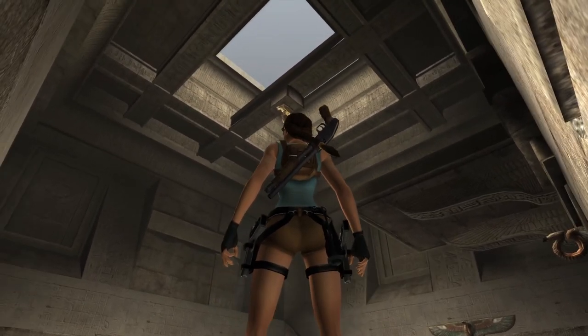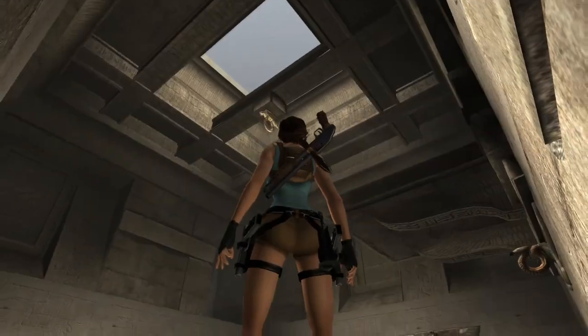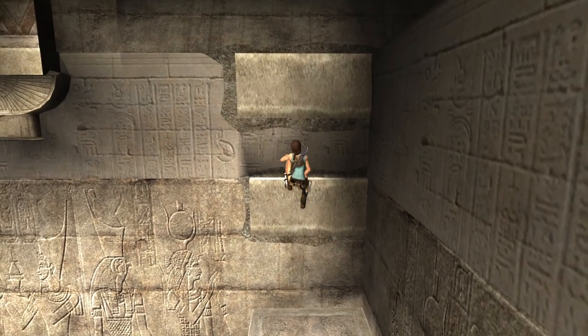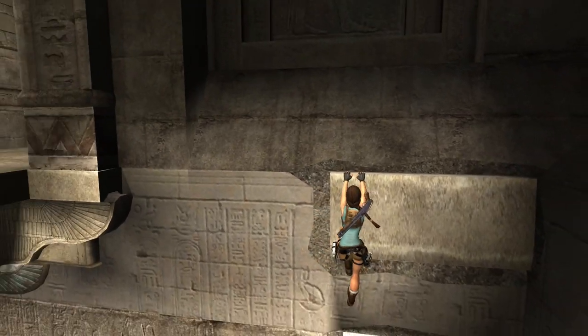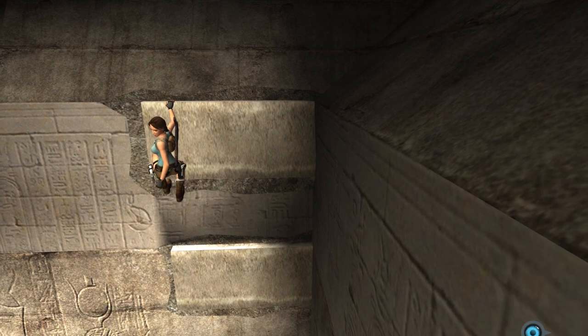That hook up in the center of the roof up there — you can jump from this ledge here straight to that hook. It takes a couple tries, but you can do it. So let's take an attempt at it and see how many times it takes. From here, instead of jumping that way, jump back. And the moment you jump, look up at the roof and try to hook it.